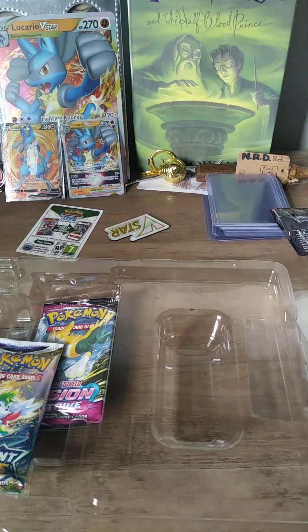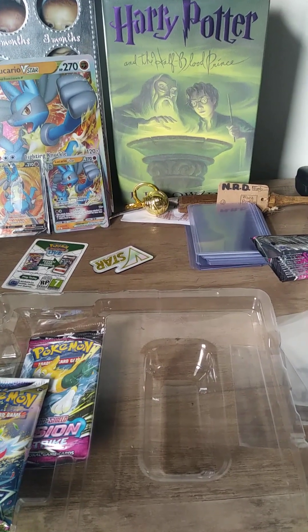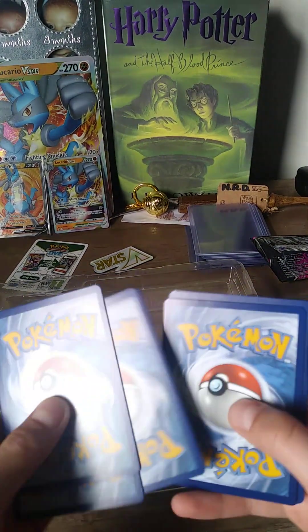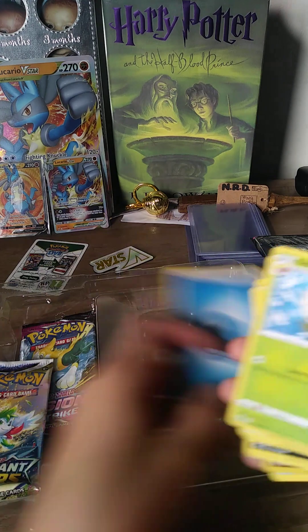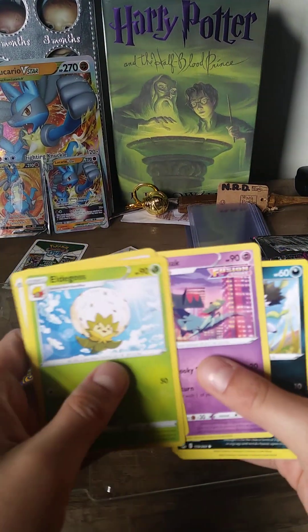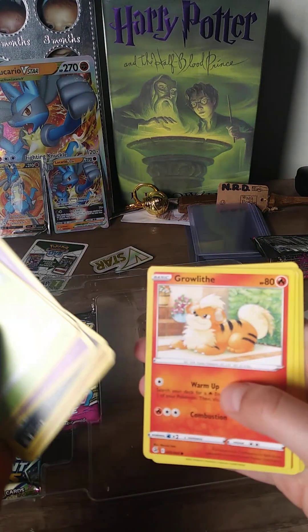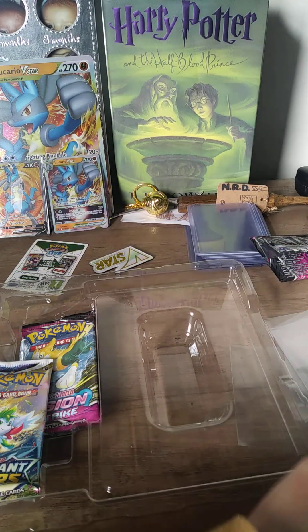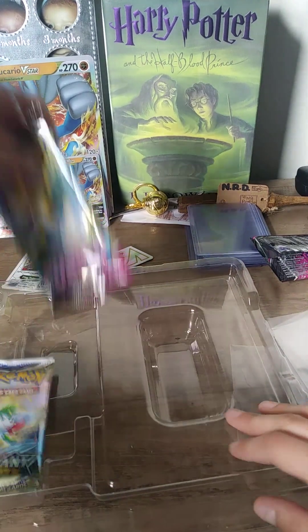Sorry for these technical difficulties. There's a white code card, so it's nothing good. We've got Water Energy, Eldegoss, Hawlucha, Drakloak, Zigzagoon Galarian Form, Manky, Clauncher, Greedent, Stufful, Onix, a Reverse Holo, and Garbodor. Okay, nothing too good.